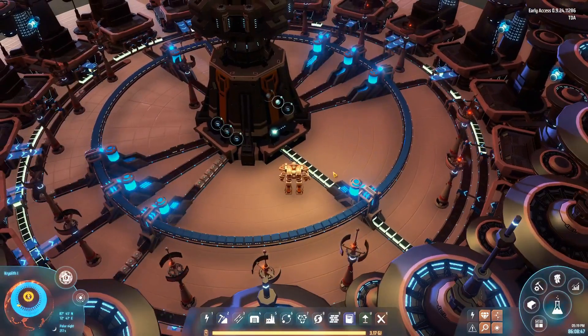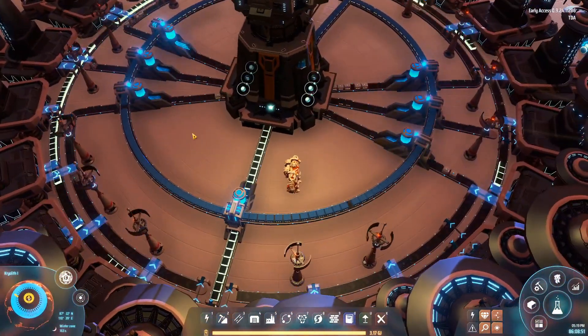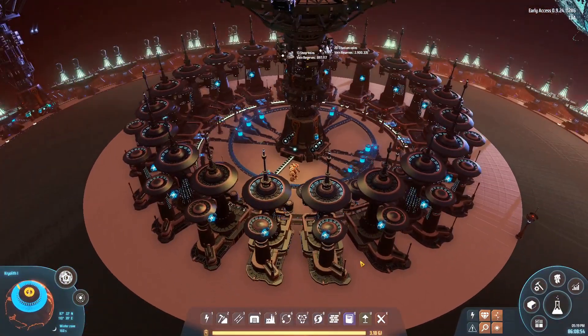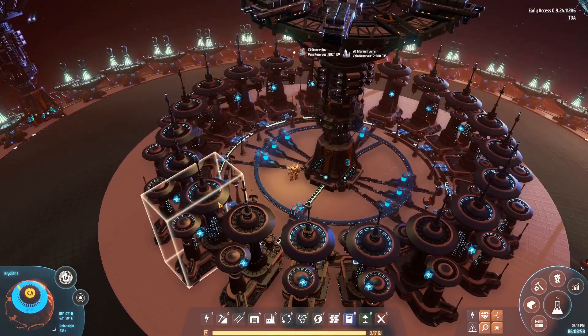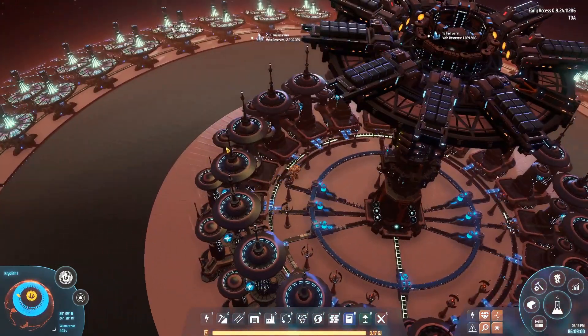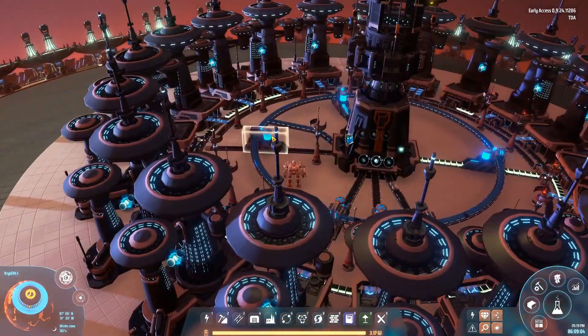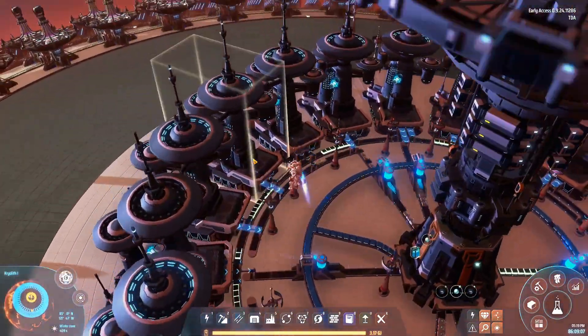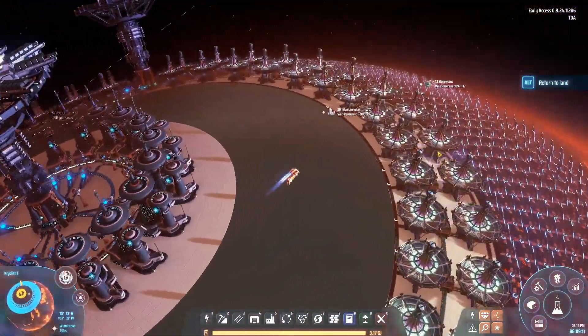Nothing really special going on here — just a simple proliferation ring as well. I kind of like how it looks, to be honest. I've decided to use white foundation for all the sections that we're dedicating to white science production — so that's the critical photons, the ray receivers, things like that. That's why I'm using it. The foundation is slightly different, and I like how it looks honestly.